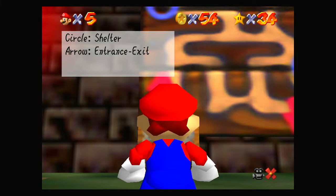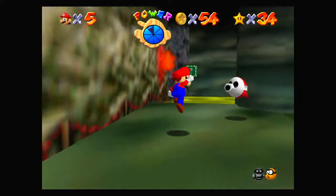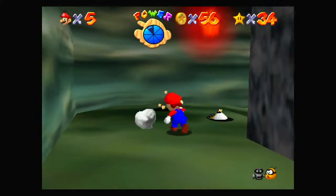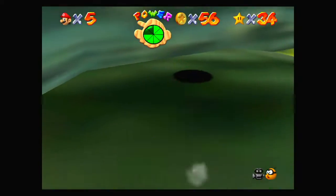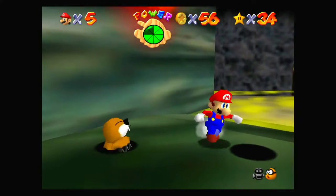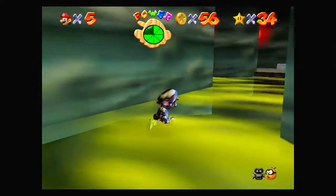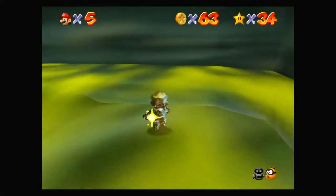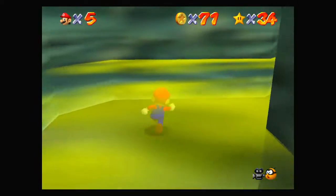I believe you just straight up take damage immediately in there, and you do. They're Monty moles — they don't drop coins. I can step in there just as long as I'm not submerged in the poison gas. There are some blue coins. I actually think I keep screwing this one up because of the camera. That's like the majority of the level's coins.